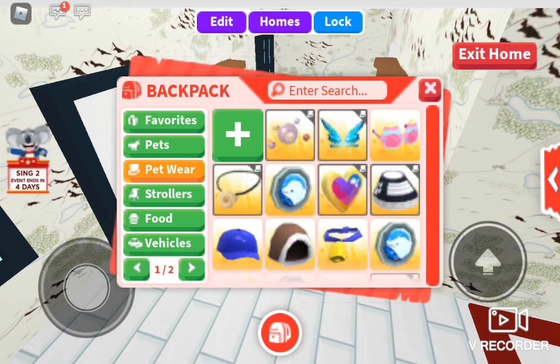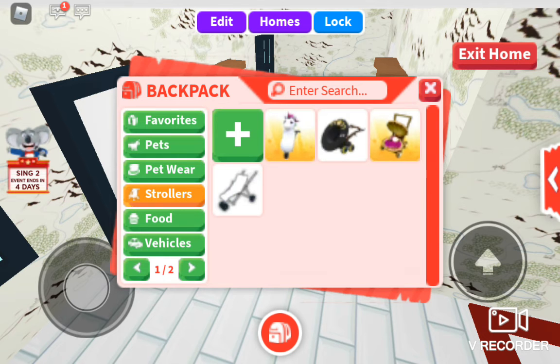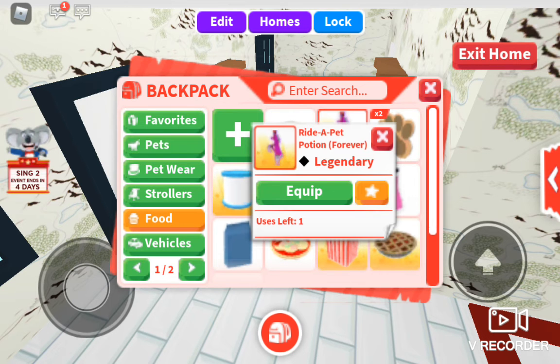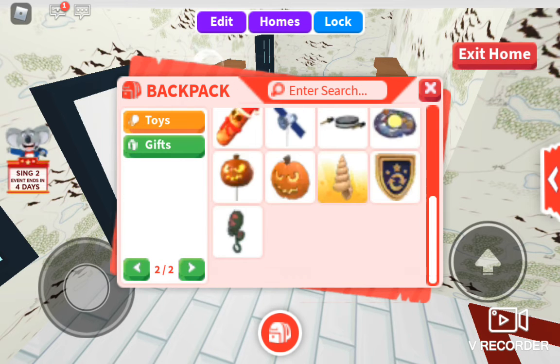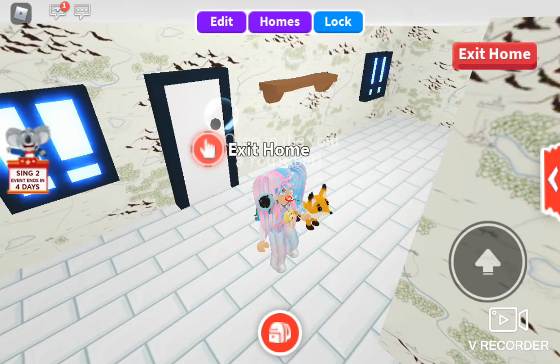Petware. Strollers — I got the unicorn stroller from a long time ago. Food. I got a red potion. Vehicles. Toys. And I'm still trying to get gifts about that.